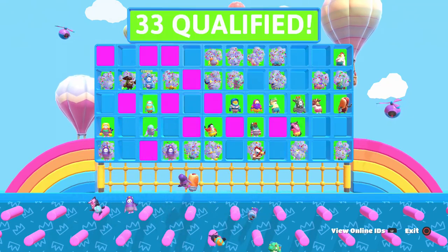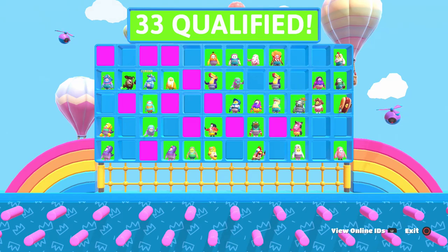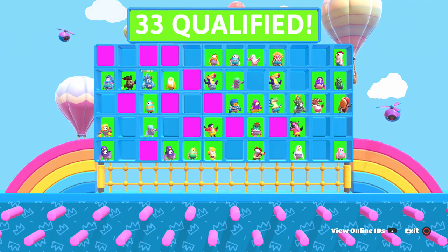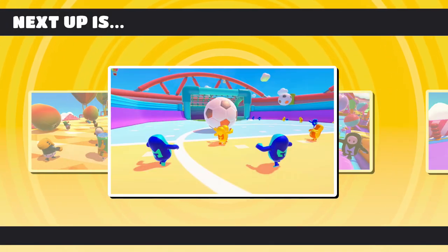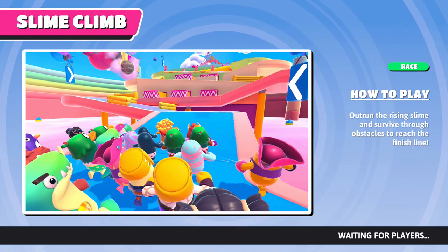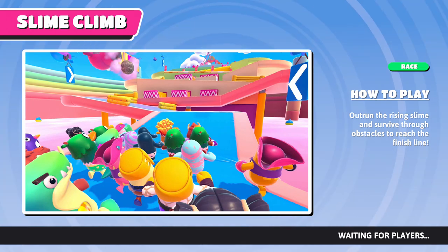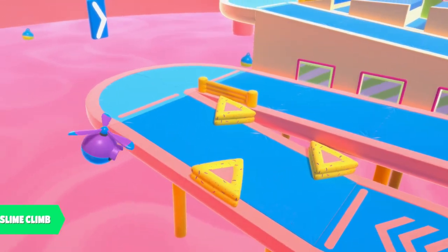Already down to 33. We could end up seeing a team game here to knock down the numbers. For round three we got Slime Climb — oh boy! Can I get my first place finish again? I want to talk about some news regarding this game. On Twitter they've been going crazy with social media — so many people are playing. Lots of brands have been submitting their ideas for custom Fall Guy outfits.